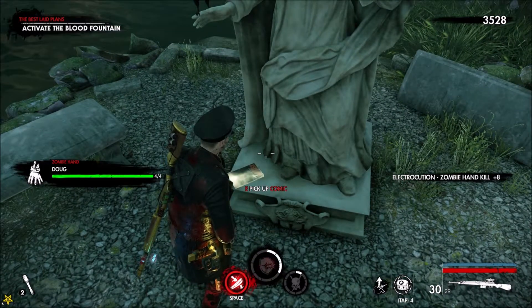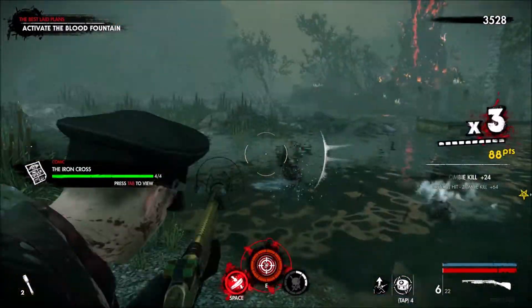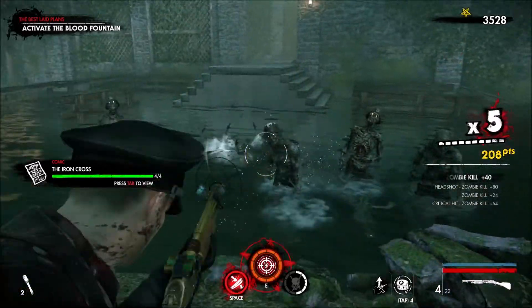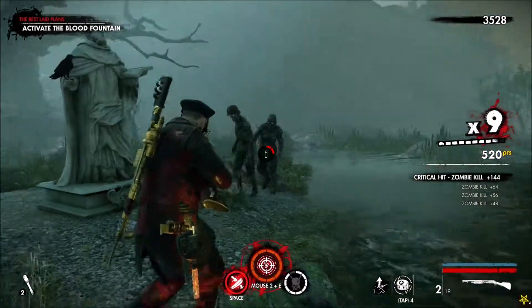Where the statue is, we also have a karmic collectible. Once you pick it up, several enemies will be spawning — just make sure you take them out.